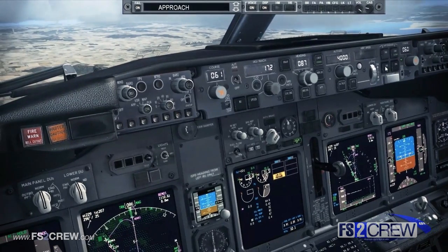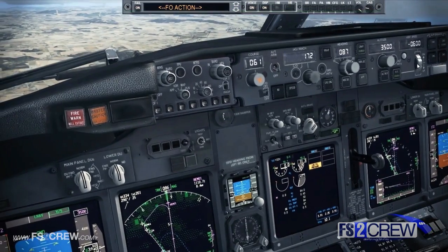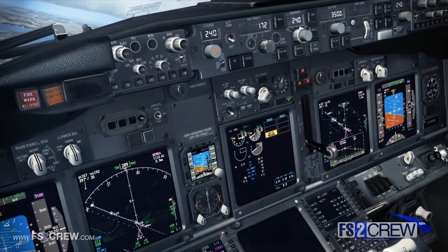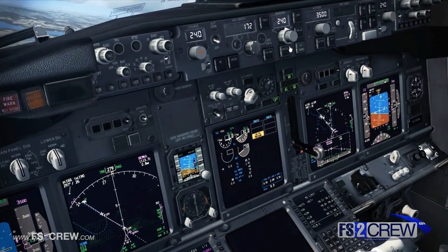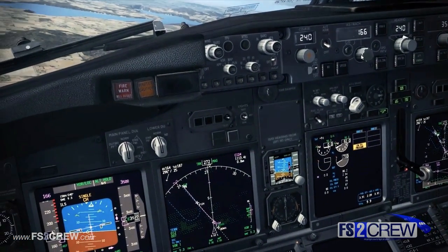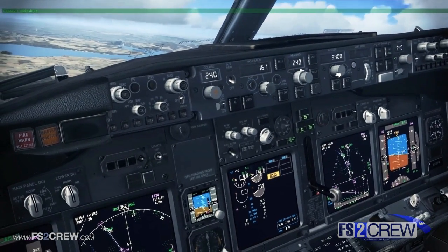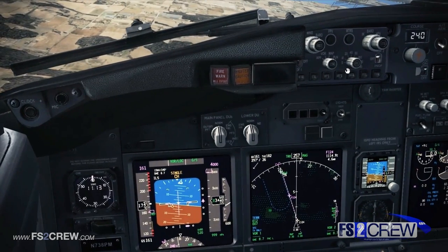Flaps 5. Configure for no engine bleed landing. Check. Gear down. Gear down. Flaps 15. Flaps 15. GPWS flap inhibit — to inhibit. Glideslope alive. Localizer alive. Check.